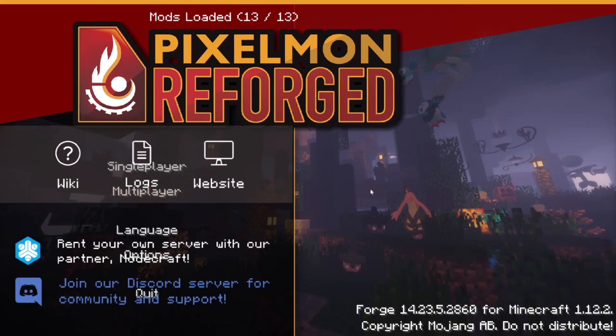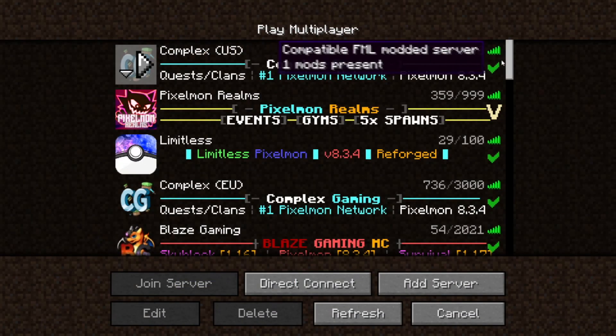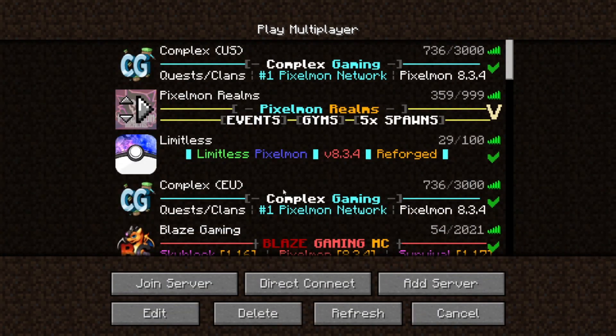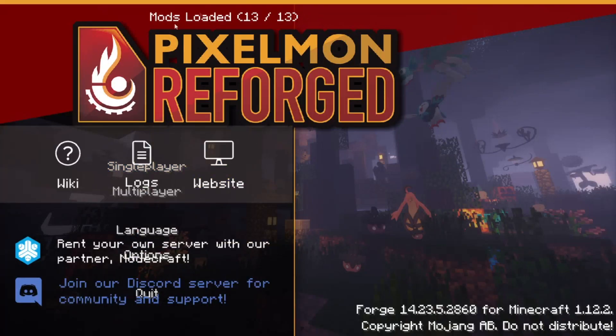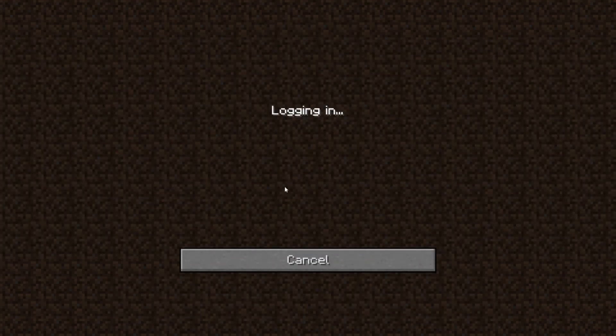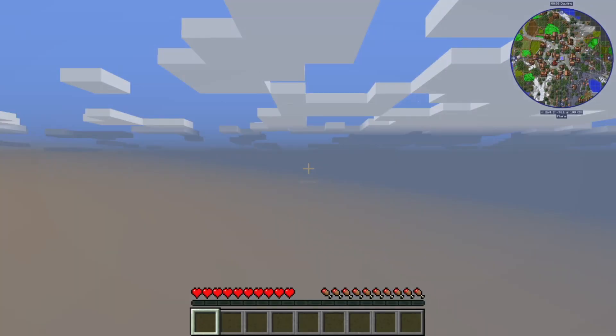Welcome back to another video. Today we're on Pixelmon, playing on pixelmania.org — that's the IP. If you want to download this mod, search up CurseForge and find the Pixelmon mod. Make sure you're using version 8.3.4. I've recorded on here before and I'm back.